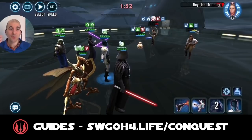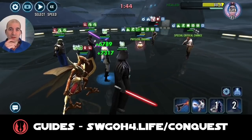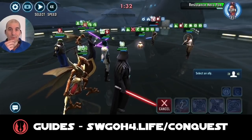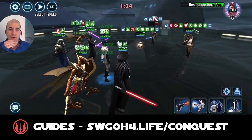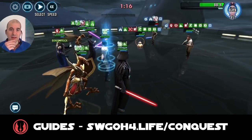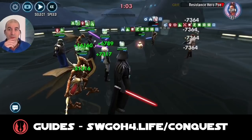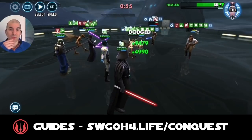If you have Moff Gideon, turn meter removal would be quicker because his ability removes turn meter from everybody and doesn't do much damage to them. But I wanted to show you that you don't need Gideon — if you do have him, you could use him instead of Treya. Treya didn't really do much in this battle. In my other account I used Gideon instead of Treya and it worked really well. The core four are clearly Thrawn lead, Vader, Wat, and Geo Brute — then the fifth slot is flexible.